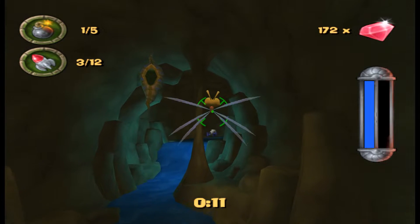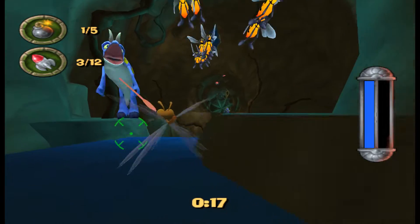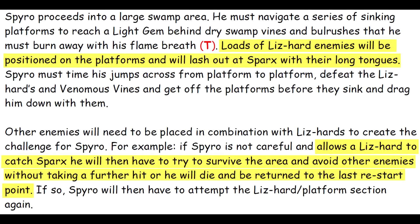The Liz-hard enemies are only seen in the first Sparks minigame during the light gem challenge, where they use their tongues to attack Sparks. According to the design documents and beta screenshots, these enemies were actually meant to appear in Spyro's environments as well. They would have tried to eat Sparks, leaving Spyro with one hitpoint left.